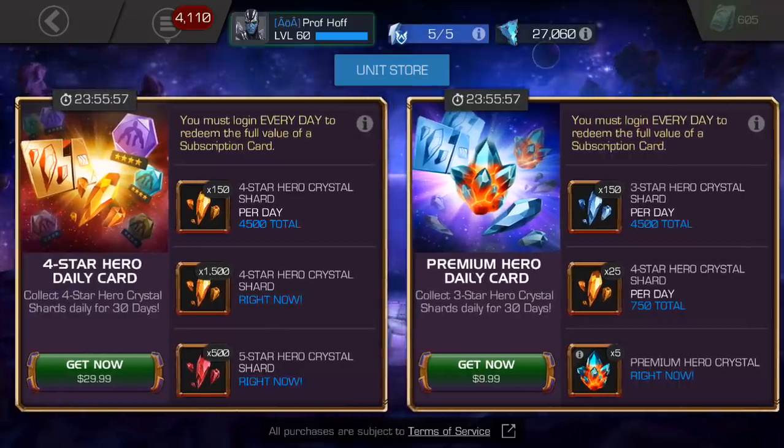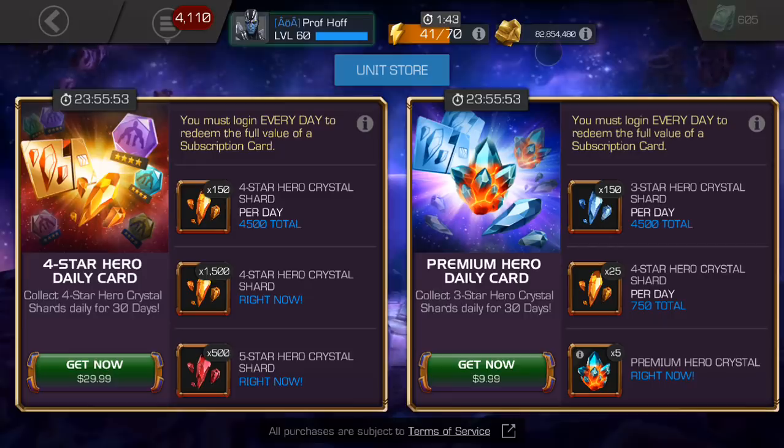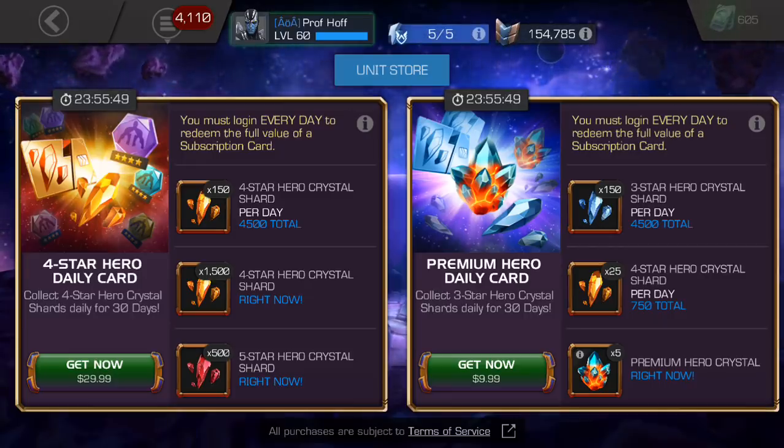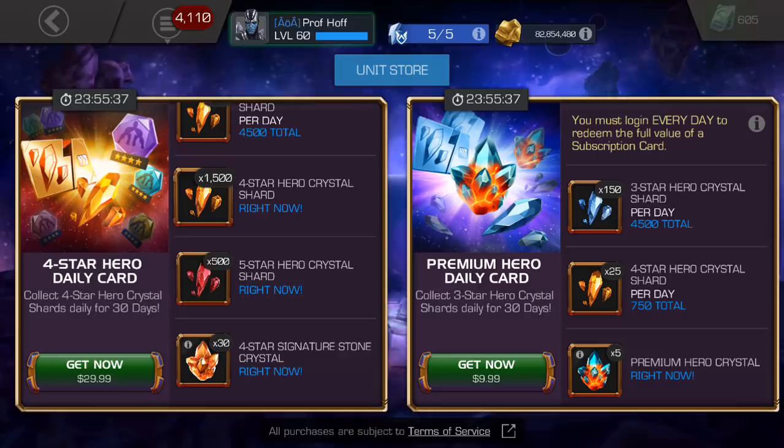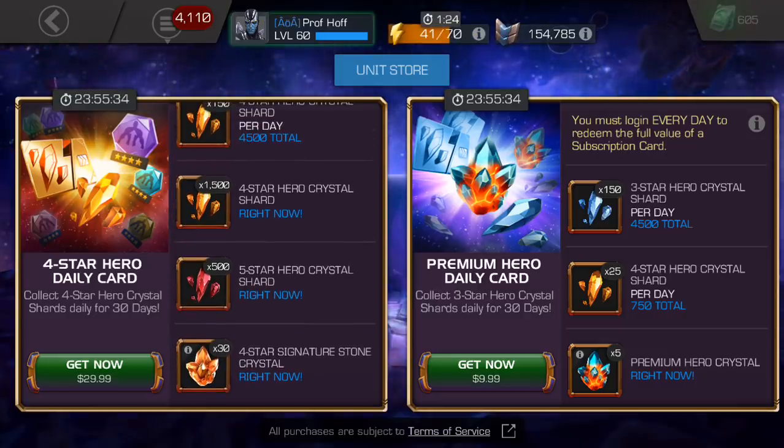Now let's go to the four-star hero daily card for 30 bucks. At this point in the game, $30 should guarantee you three four-stars plus five-star shards for that asking price. Over the course of the month, you do get 6,000 four-star shards along with 500 five-star shards right now, 30 four-star six-stone crystals, and that's it. This is a much better deal than the right one, but that's like saying my house looks better than the one on my left that just burned to the ground in a huge dumpster fire blaze. I think that this is a C minus to C deal — the average price of what you should expect for four-stars is 10 bucks a piece, with some four-star six-stones thrown in, but they're the one-out-of-six RNG-dependent crystals. You don't get to choose who you use — these are not generics.